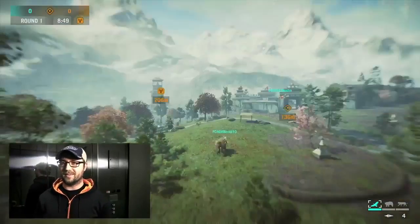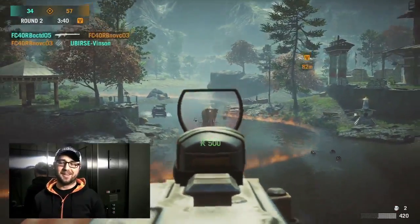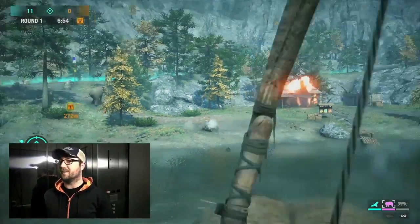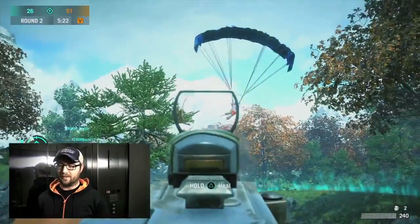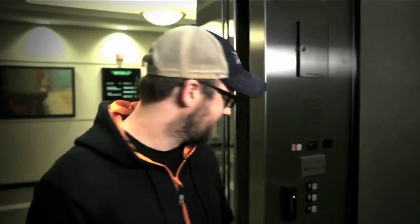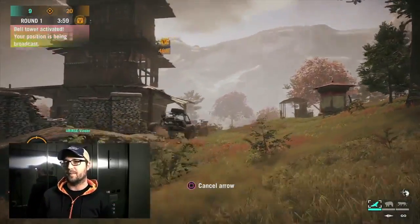The idea for Overrun is that both teams, the Rakshasaw and the Golden Path, are fighting on the front lines of their war and they're trying to take over territory. There's a zone that pops up in one of three locations on the map, and each team has to fight within it and occupy it for the most amount of time to take it over. At the end of the game, whoever has occupied the zones for the most amount of time is the winner.